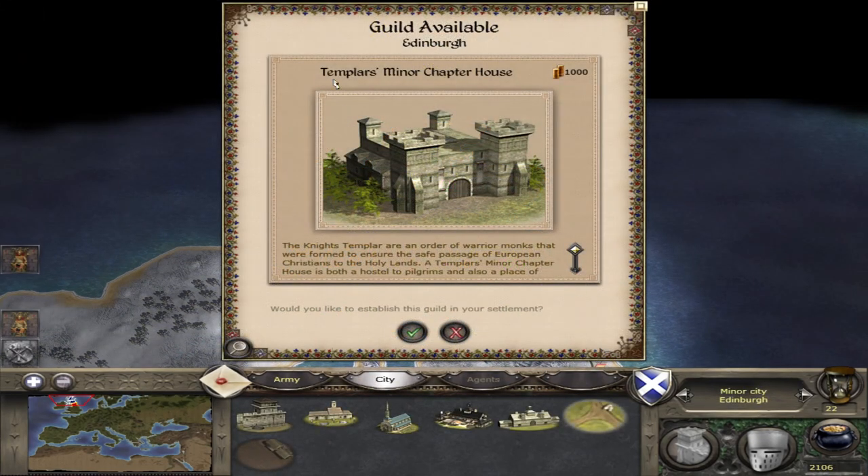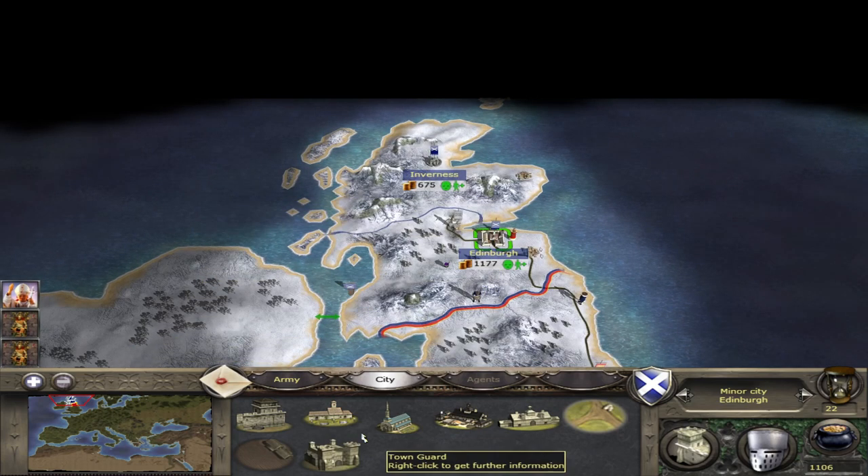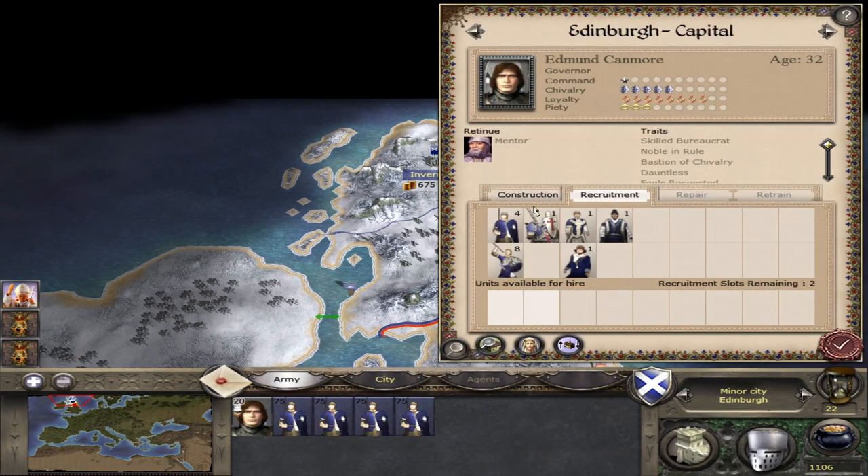And there we have it — we are offered the Templar's Minor Chapter House on turn 22, which I think is as early as you can on the Imperial Campaign. Now that we have been offered this, we can accept it and that will establish the guild in our settlement. If we go to Edinburgh, we've got the Templar's Minor Chapter House and we should be able to recruit the Knights Templar, which we can.